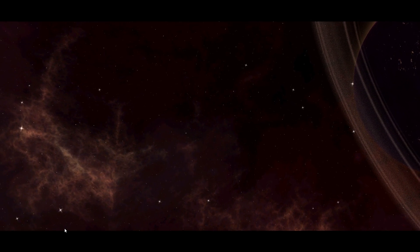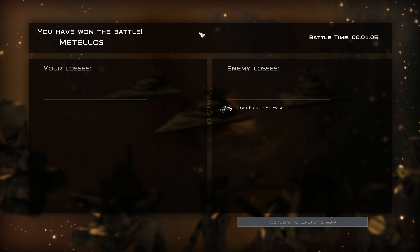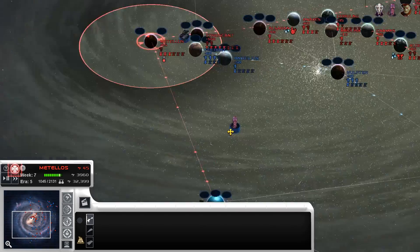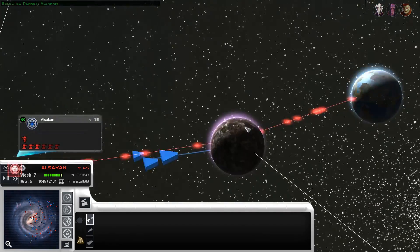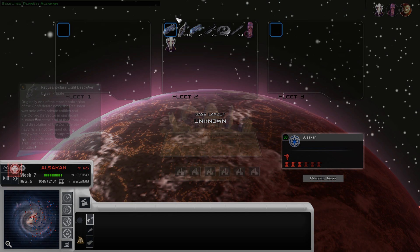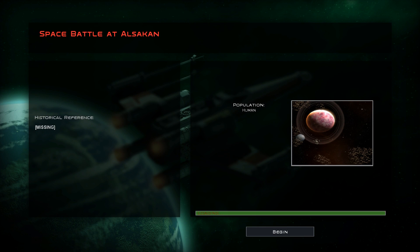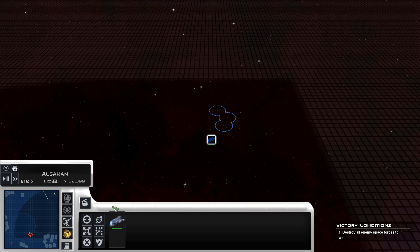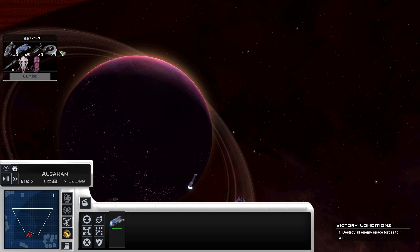I did say one more battle, so we'll go to one more planet and make sure we have the pathfinders again. There's a pretty big fleet of dreadnoughts that spawns up in Dilly — that's where Jace Dallin, one of those other heroes, spawns. So if you're a big fan of dreadnoughts, Dilly is the place to be.